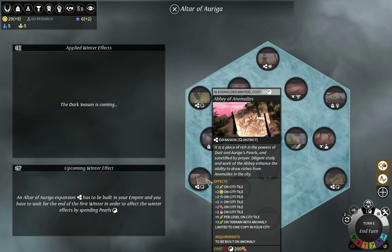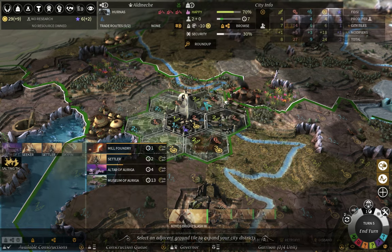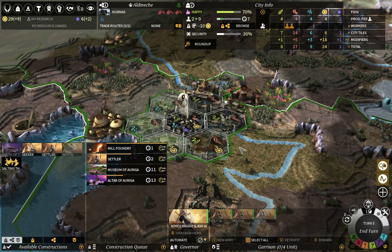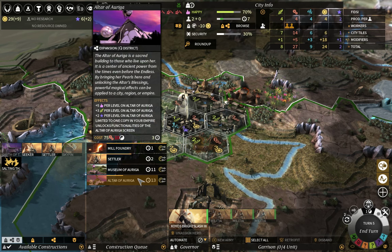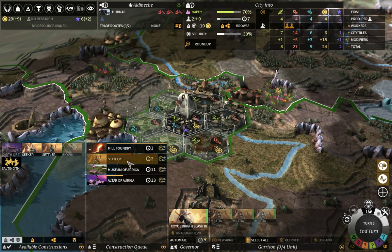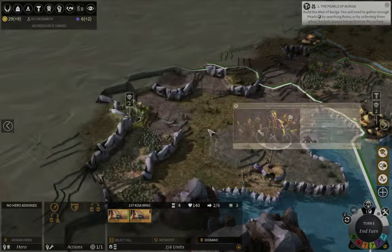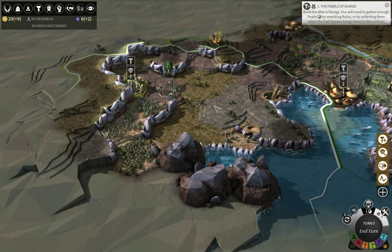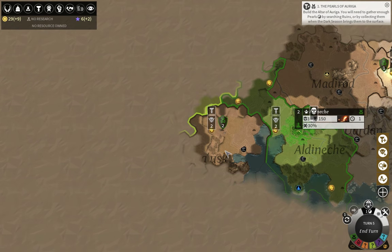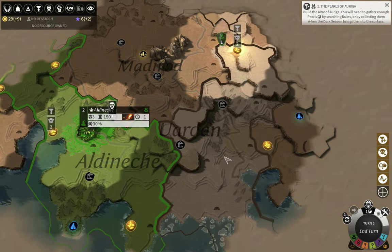I've got five titanium and five glass steel, which allows me to actually create the Museum of Origa — extraordinarily important structure for the Ally; try to get it if you can. I'm going to buy out the Mill Foundry to make everything much quicker, then queue up the Museum of Origa. The adjacency bonus placement is tricky — I don't want to stop Altar of Origa production because that would waste a turn's worth of production.